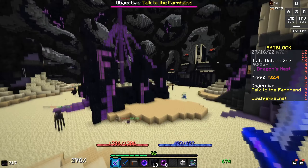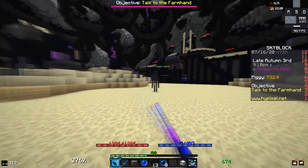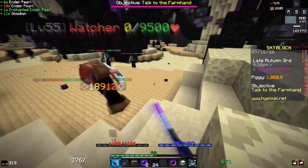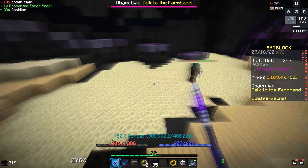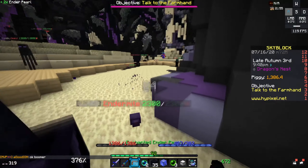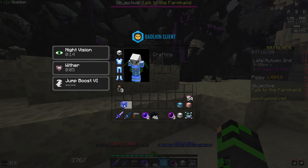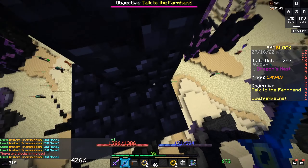This obviously isn't the best way — going to a god splash will get you even faster buffs — but this is for people without access to god splashes. If you're fairly wealthy, you can also use a Personal Compactor and add enchanted obsidian and enchanted enderpearls so it automatically crafts those items once you collect enough, saving you from manual crafting.